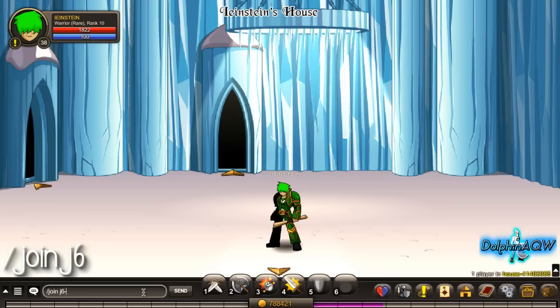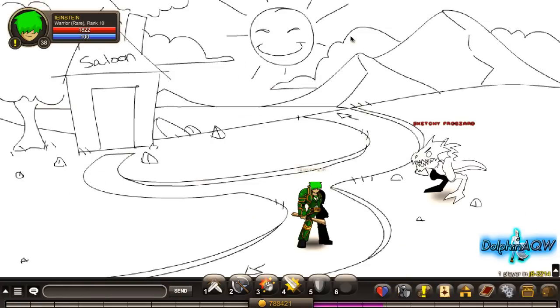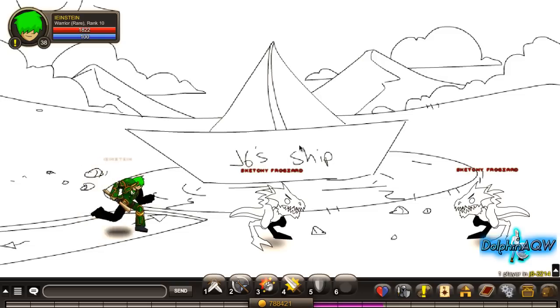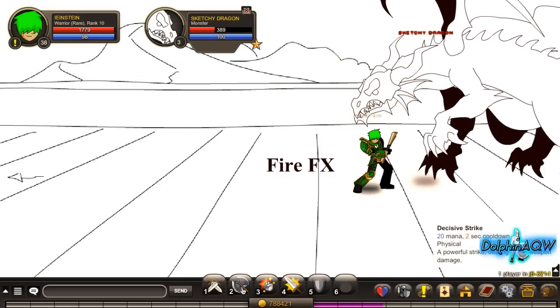Type in /join j6 to get the map. Just follow me, go up here, keep on going up, and then go to this ship and kill that dragon. Keep on killing him until you get the map.